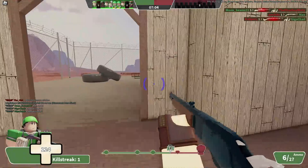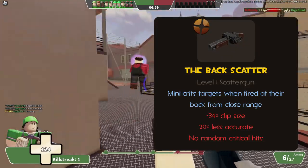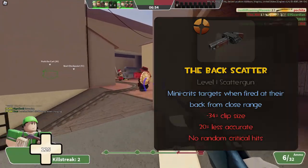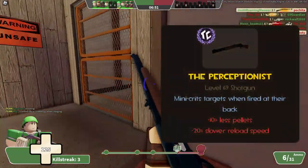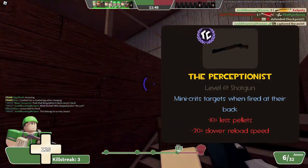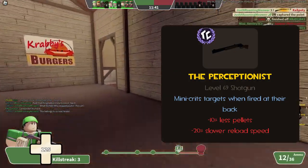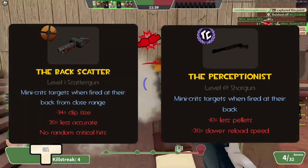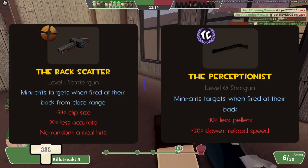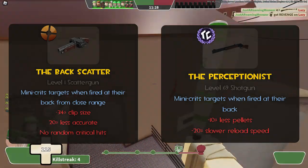Now we have the Backscatter, renamed the Perceptionist in Typical Colors. In TF2, the Backscatter deals mini-crits from behind, allowing you to one-shot light classes. However, you have 4 shots in the clip and your shots are 20% less accurate, making your mid-range matchups much worse. In TC2, the Perceptionist is much simpler — you still deal mini-crits from behind, but all those penalties have been replaced with 10% less pellets and a 20% slower reload speed. You still deal enough damage to one-shot light classes. The changes are well thought out: it encourages flanking without ruining normal combat capabilities, though you need longer breaks between fights to reload.